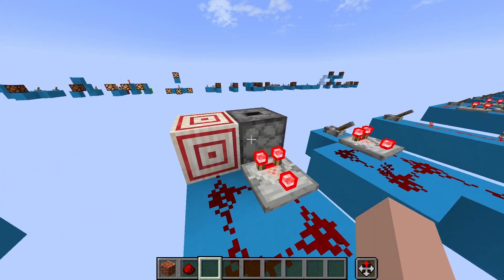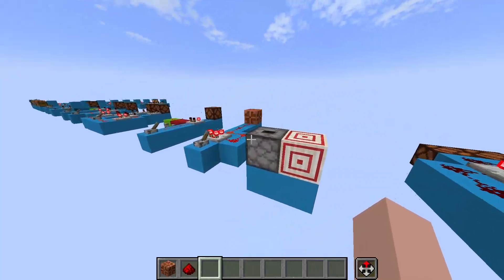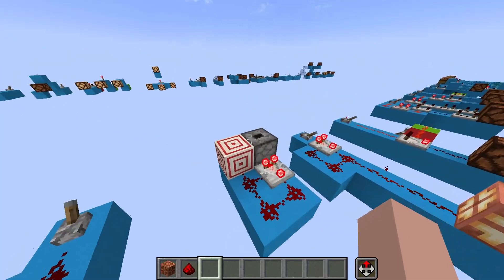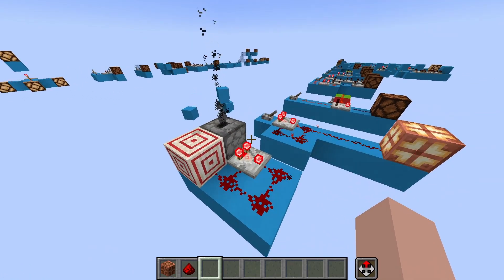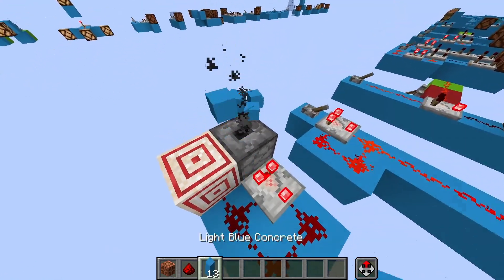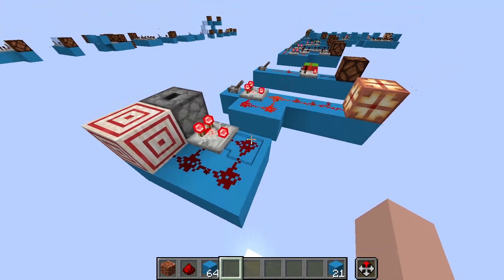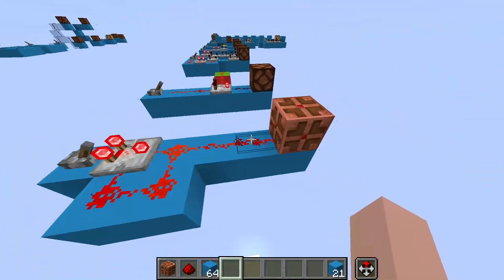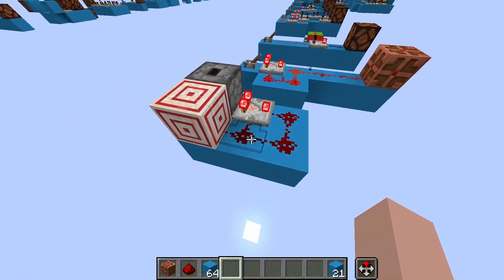This is a super useful redstone contraption for farms. If you're filling up this dropper with some kind of hopper setup, then it will automatically dispense the items that it's containing. This may look like it shouldn't be far enough to turn off, but it's actually 3 away — 1, 2, 3, just like this one. So after it outputs 2, 1, 0, this does actually turn off.